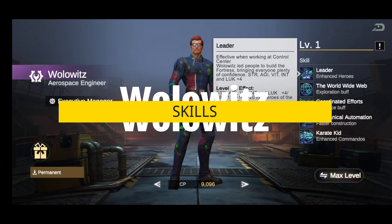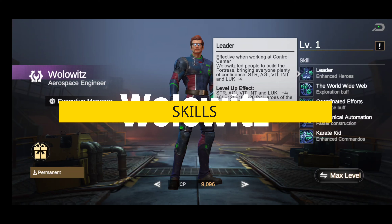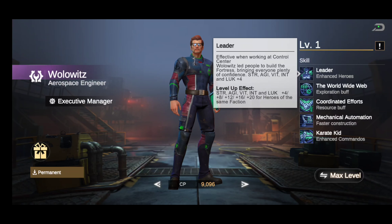The first skill is called Leader — effective when working at the Control Center. Wolowitz led people to build the fortress, bringing everyone plenty of confidence. It boosts Strength, AGI, VIT, INT, and LUK plus four. That level-up effect goes from four, eight, twelve, sixteen, and twenty for all heroes of the same faction. Can't beat that with a stick.